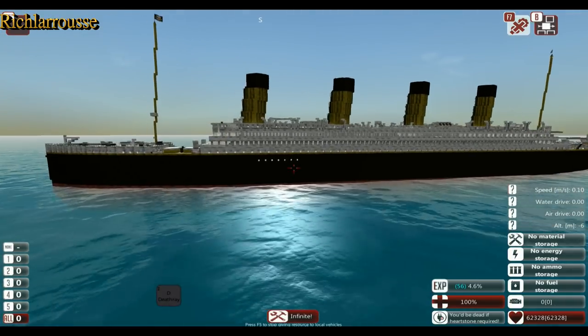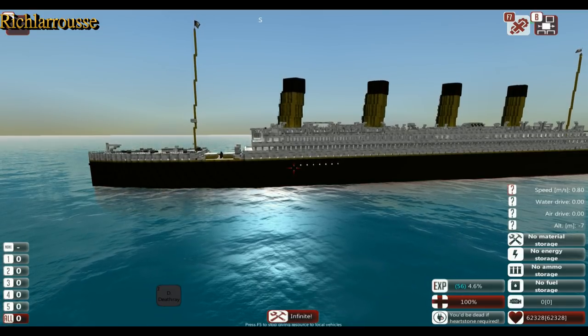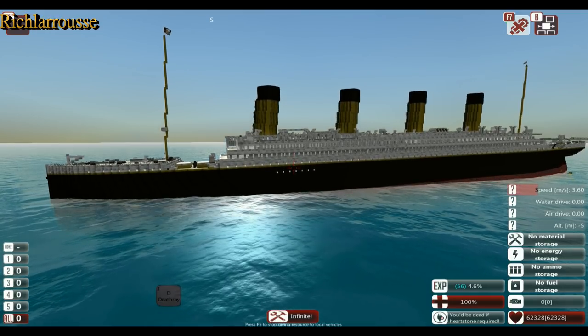Now to control the sinking of the ship — just to give you a demonstration — if I press one button, the ship will tip forward and sink downwards. To counteract that, I press another button and it will un-sink the ship.